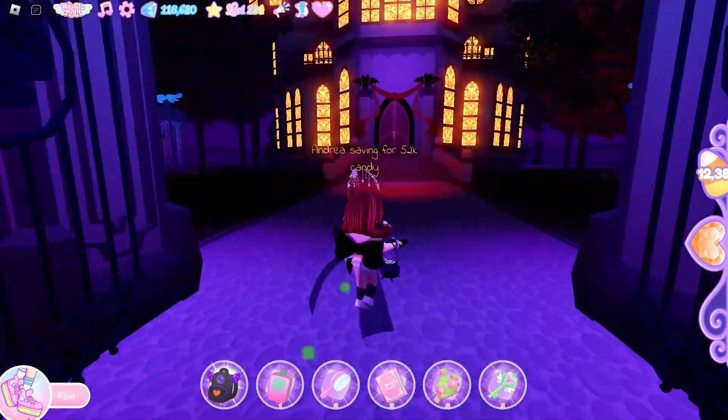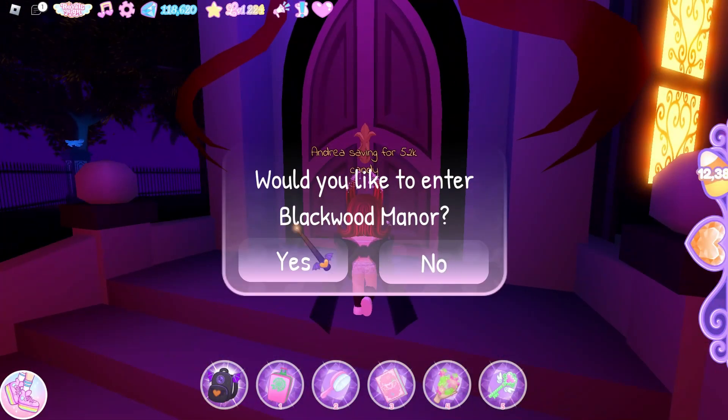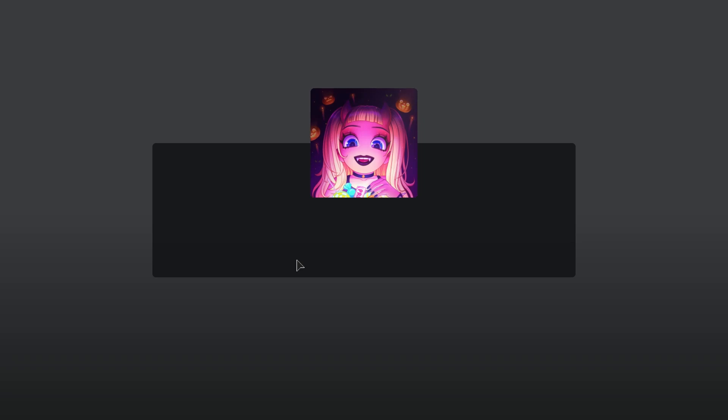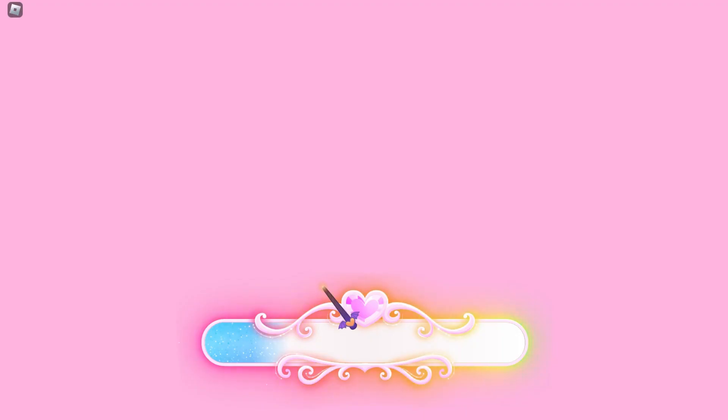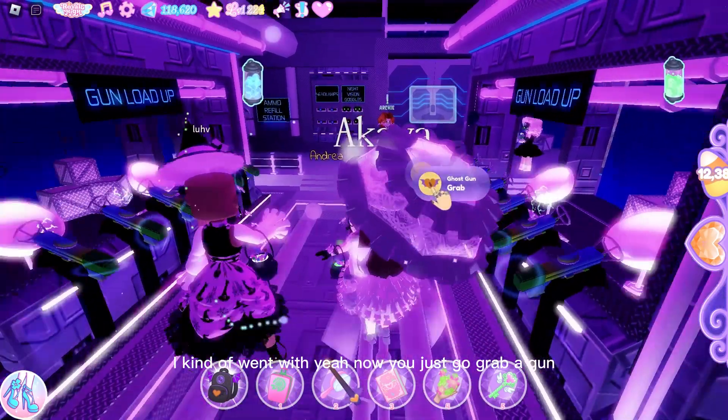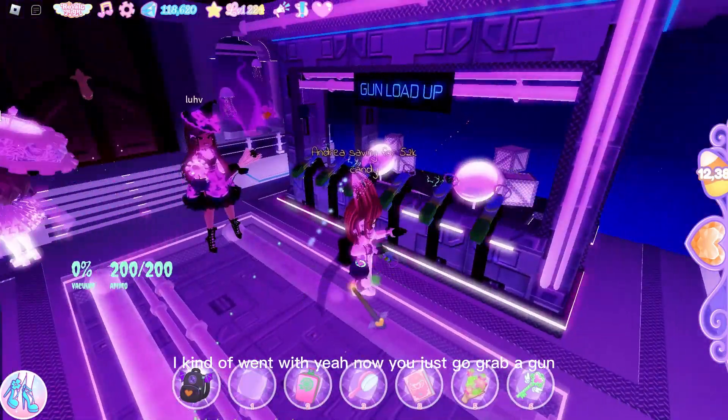That was a bonus - so let's get in. And when it says 'would you like to enter Blackwood Manor,' click yes or tap yes. Now you just go grab a gun.